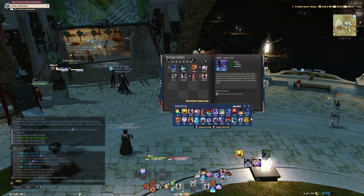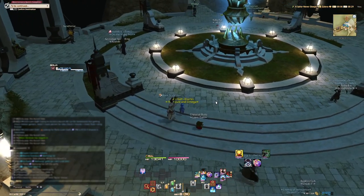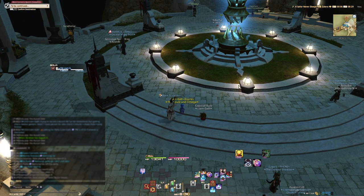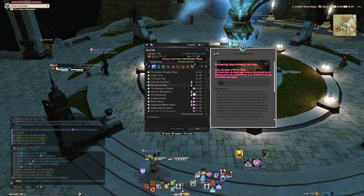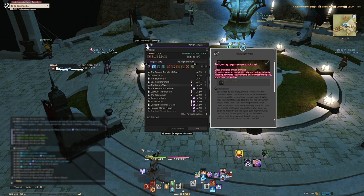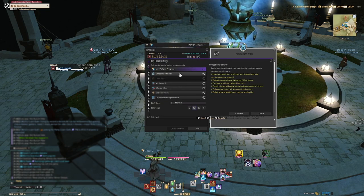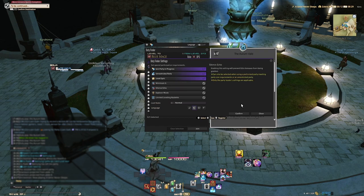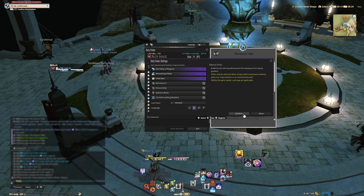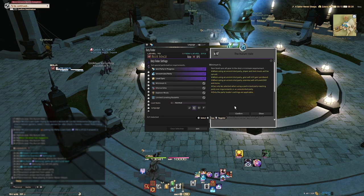For the setup, just go into the Duty Finder and find Aurum Vale. If you're going as a group, don't set any special options. If you're going solo, select Unrestricted Party and enable Level Sync. You need Level Sync on. I know the event says it does not work for undersized or unrestricted parties, but that's a sloppy copy-paste — as long as you have Level Sync on, you'll still get your tomestones.